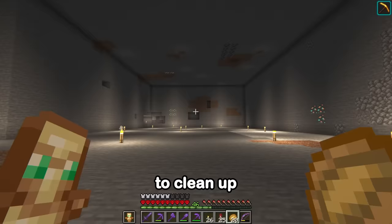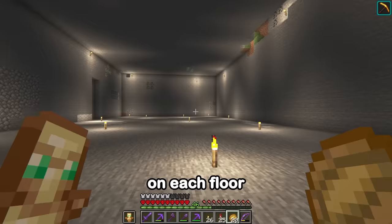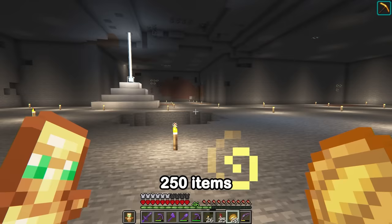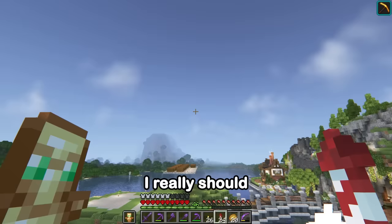The automatic storage system is going to have three sections on each floor. Each section will hold around 42 items. We have two floors, so that's just over 250 items. Plus, we can expand this as much as we want later on. So I really should get to gathering those materials.